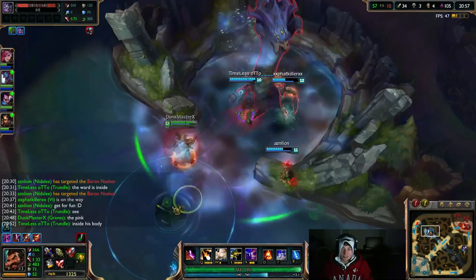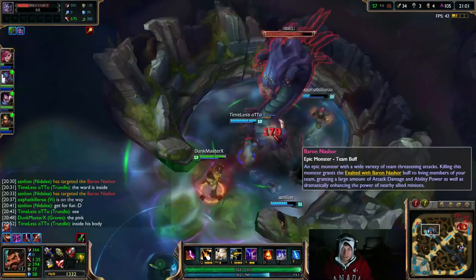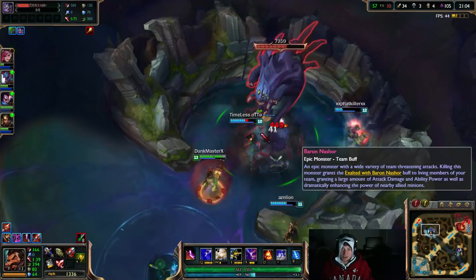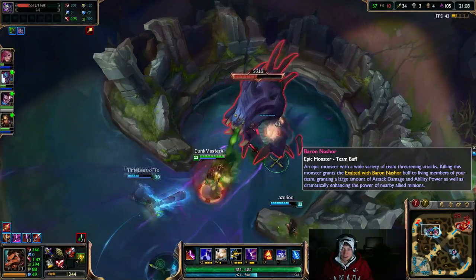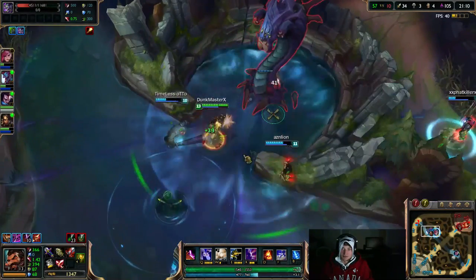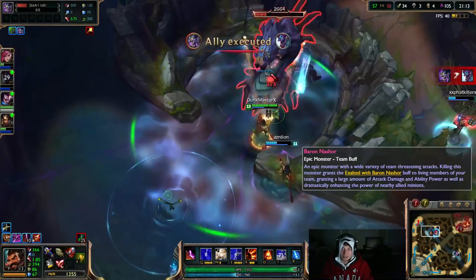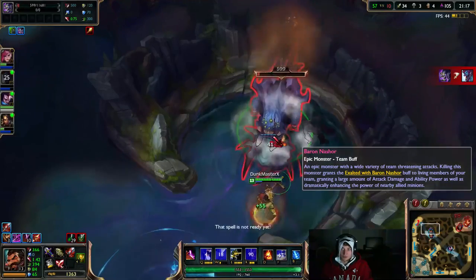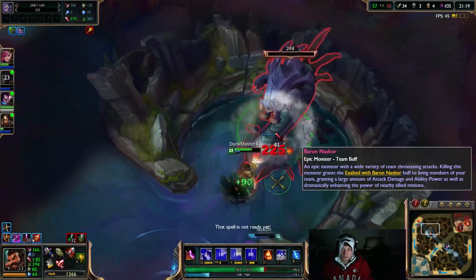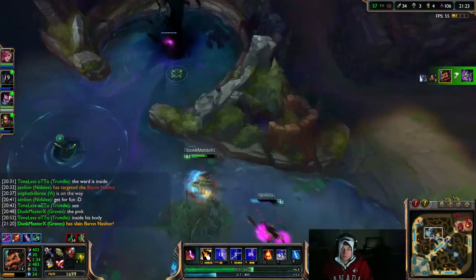While I was inside of the bot game trying to find this Graves cigar glitch, this Trundle pointed out a glitch where you can put a ward inside the baron before it spawns, and then you can't really be killed because you have to click on the baron to get to it. Pretty cool.